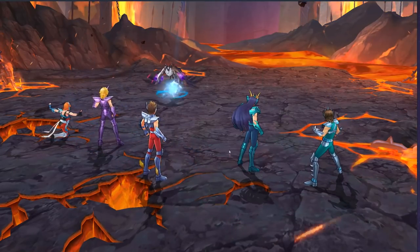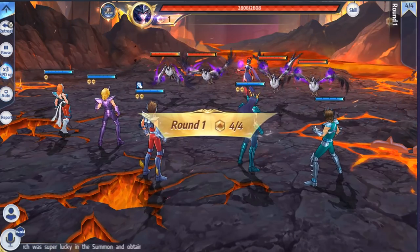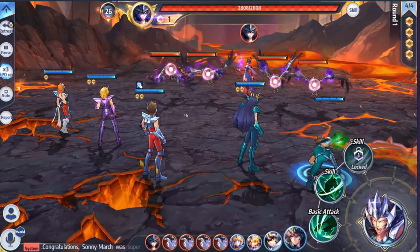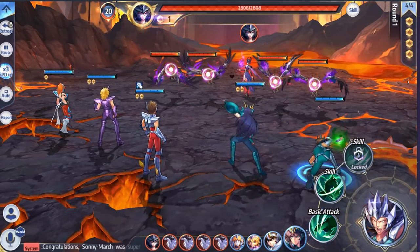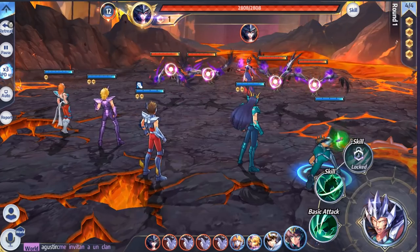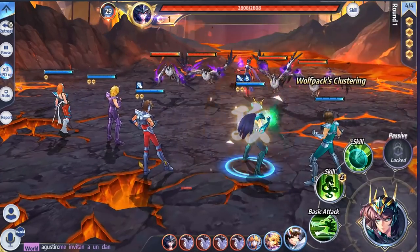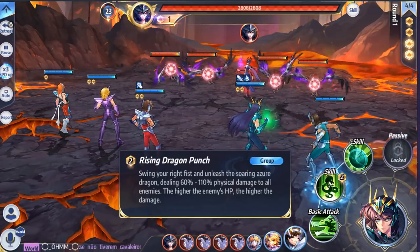We're going to skip through most of the story dialogue so we can jump into combat. This game has up to six characters on the battlefield — FG loves a nice big roster in combat when it comes to hero collectors, so props to them already. This is going to be one of the combat systems where it's a universal resource system. All of your characters share these resources, and your individual skills will pull from them.